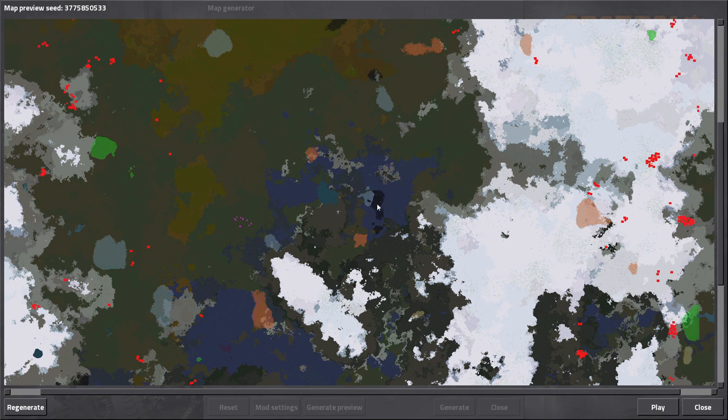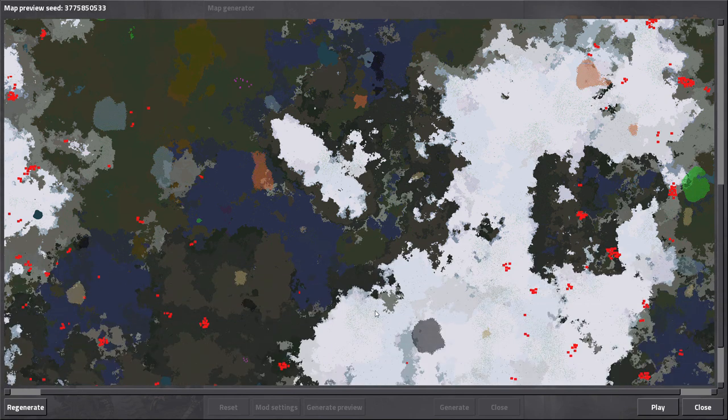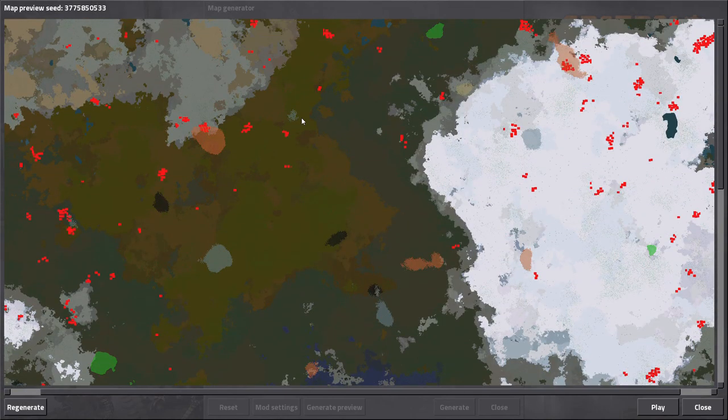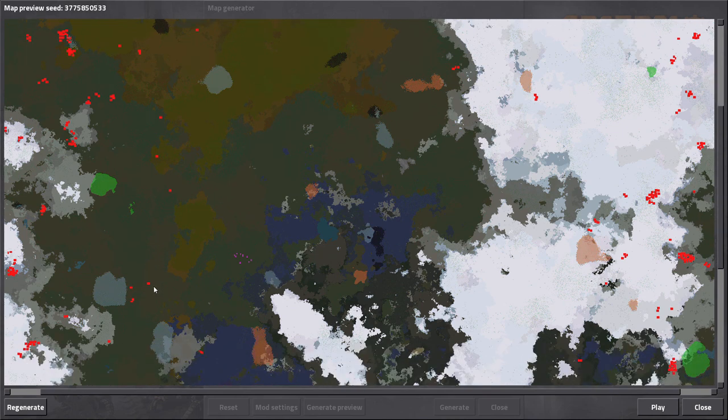Oil is a little out of reach but that shouldn't be too bad. It looks like the coal and iron are right next to each other. We have another iron patch here, and then two copper patches that are somewhat close, and there's stone here too. This actually looks promising - there's a lot of copper which we want, and plenty of coal. There's a bunch of iron too - huge iron patches, two of them, nice.